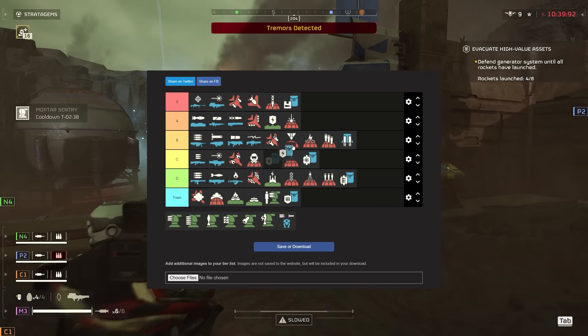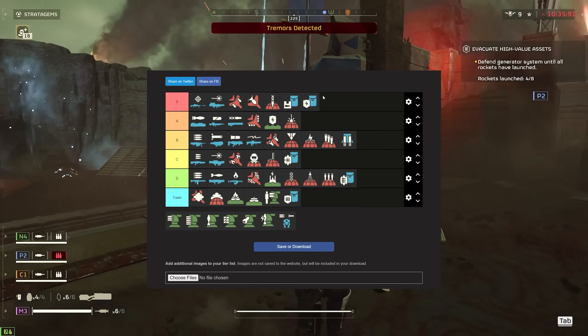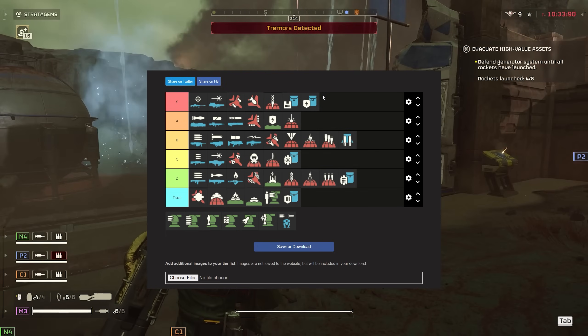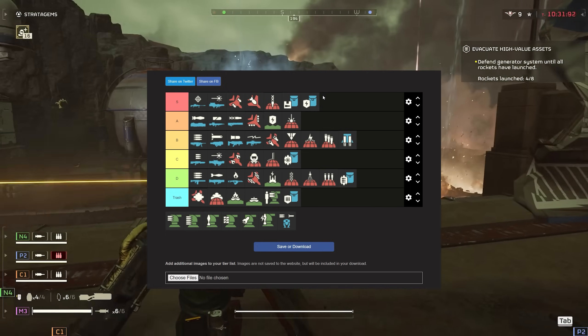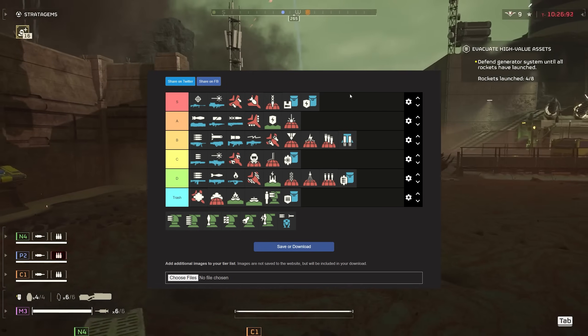The shield pack — this is an easy S tier. Personally I pretty much only bring this. Being able to tank one to two rockets from a devastator is actually amazing, because those things will hit you at the most random moments when you didn't even know they were there. Being able to survive that is just awesome.